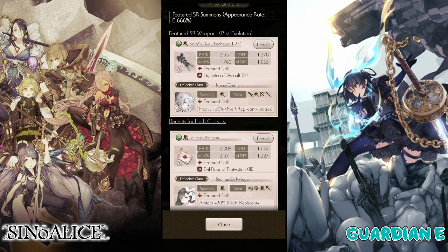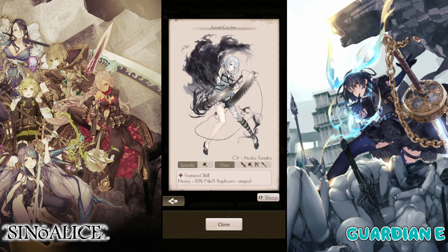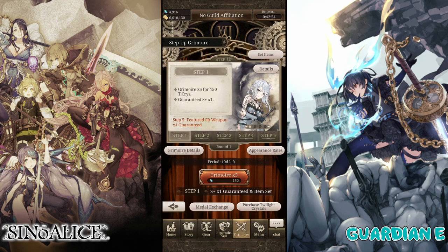So if we can get Kaine, that would be great. We can just see her right here — she has the dual blades version 1.224, and here of course is her art. Fantastic. As usual, collaboration units — who knows when they're going to come back — so this is a good opportunity to go in for her.